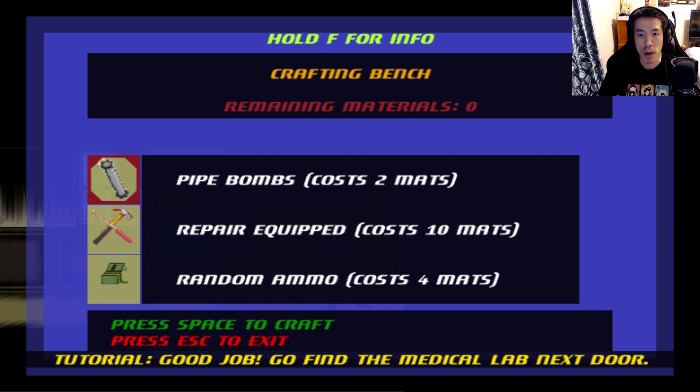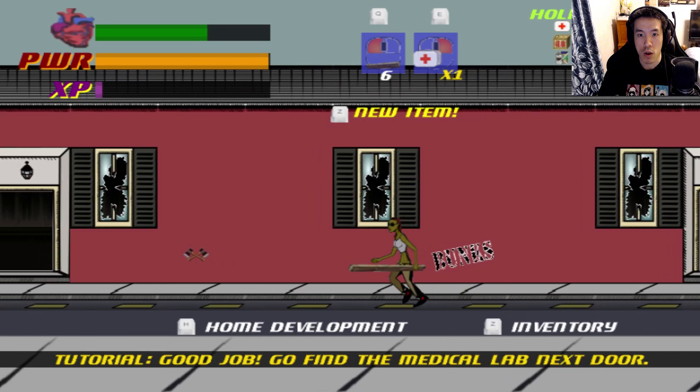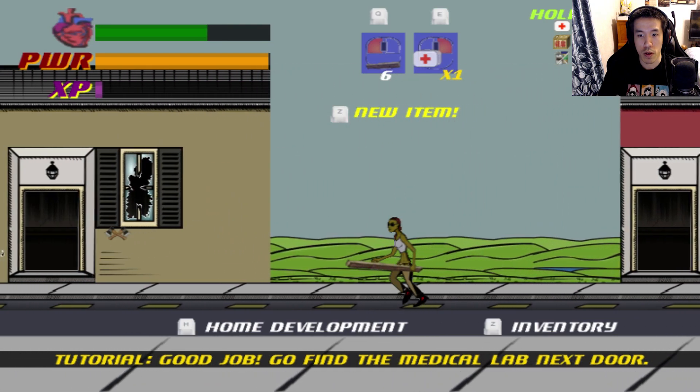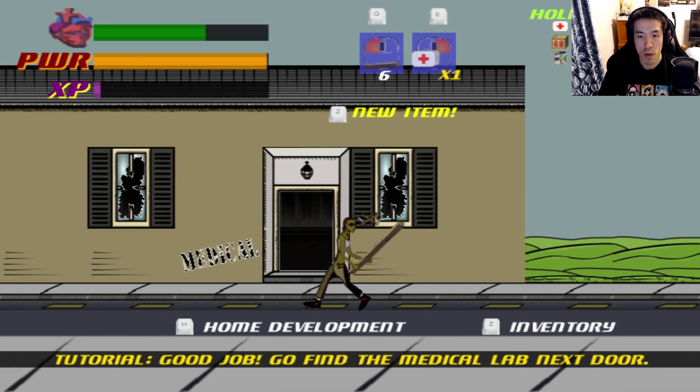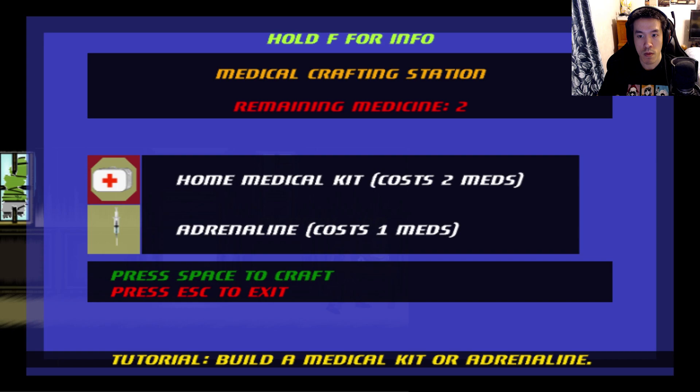Build a pipe bomb. It's in medical — which is all the way in the first place we went into. This thing says medical right there. No medical kit. Find the radio.